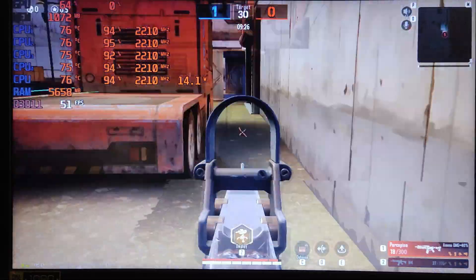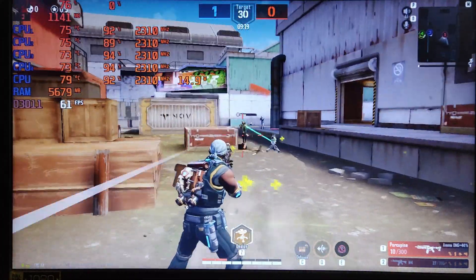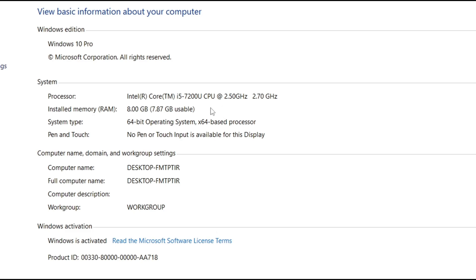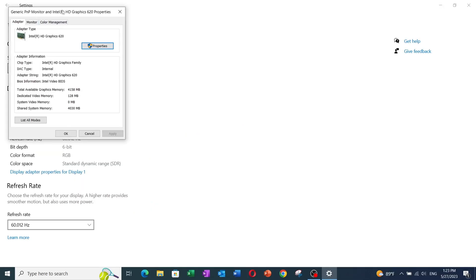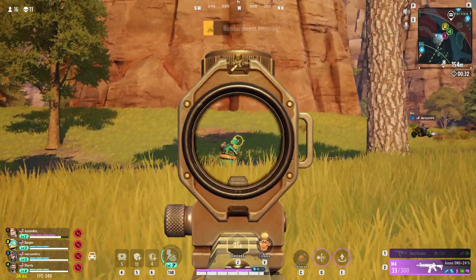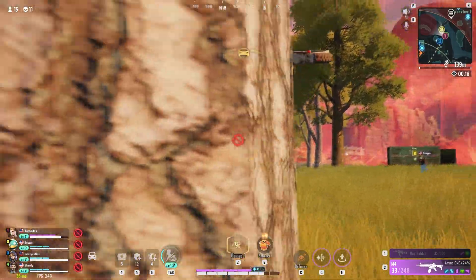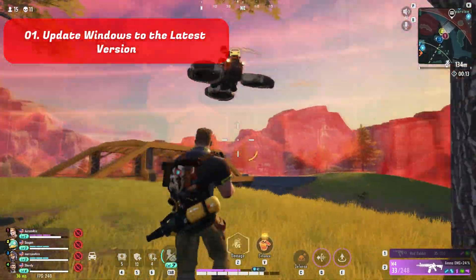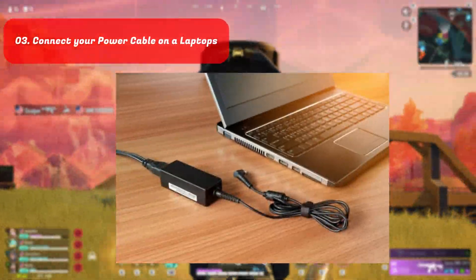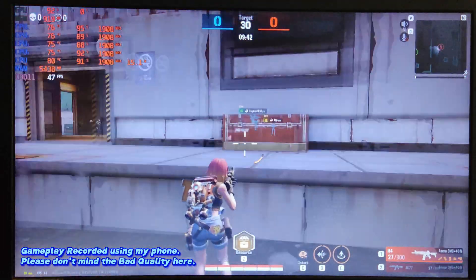As usual, I'm testing this game on my low-end laptop: an i5-7200U dual-core, 8 GB of RAM, and Intel HD 620 graphics — significantly weaker than the GT640 minimum requirement. Before moving on to performance optimization, make sure you're running the latest version of Windows 10 or 11, your graphics drivers are up to date, and if you're on a laptop, connect your power cable for maximum performance.